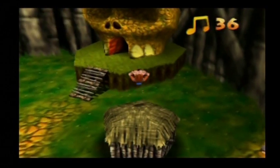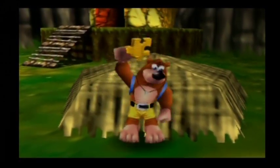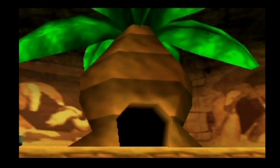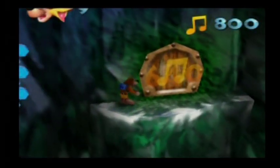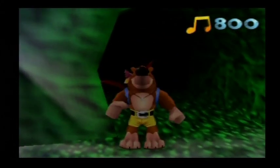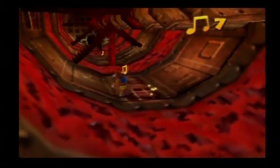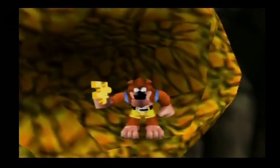Once inside, you'll discover the two most important items in the game. The first being these golden jigsaw pieces called Jiggies. Use these Jiggies to fill in the pictures that open up the next world, and music notes that you collect within the worlds open up the music note doors that let you progress further into Gruntilda's lair. There are a hundred music notes within each world and 10 Jiggies to collect in the worlds and within Gruntilda's lair.